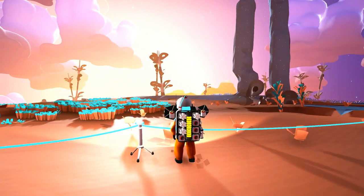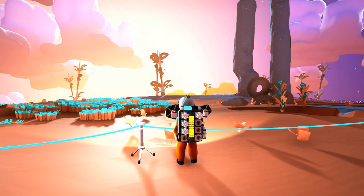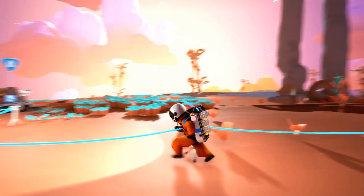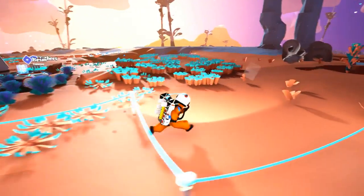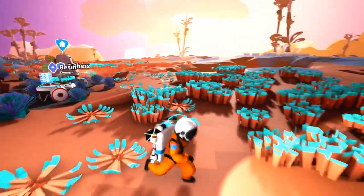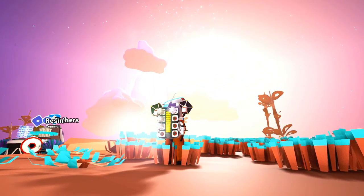The backpack, as you can see, serves as your basic inventory — or inventory slot, whatever you want to call it. Also, it's a 3D printer if you didn't know.